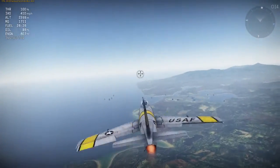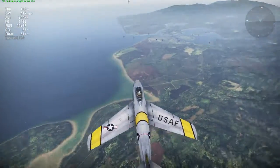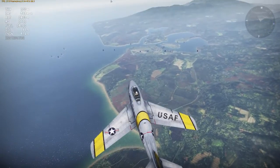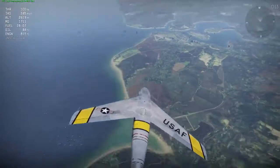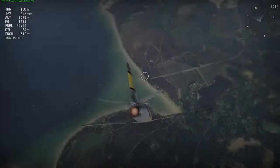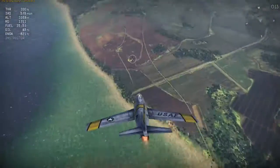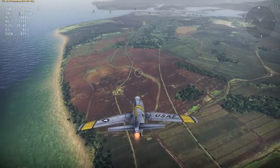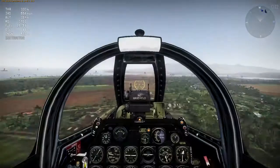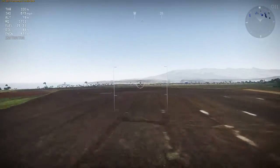G-lock kicks in hard at 11 Gs — no more turning for you. A lot of people are going to get mad at this and smash themselves into the ground, but I love it — it's going to make everything so much more realistic. The MiG is limited to the exact same G-load as the Sabre. The difference is the Sabre's G-suit lets it sustain more of those quick Gs — I pulled 7 Gs for several seconds, which a MiG-15 can't do for anywhere near as long. This is going to open up a whole new world of tactics for both aircraft.